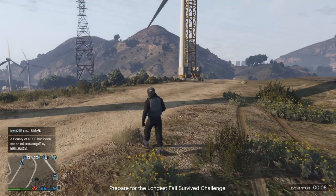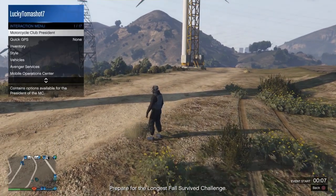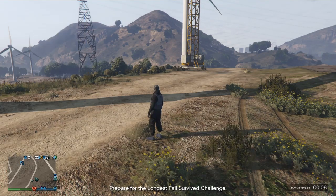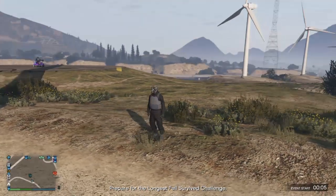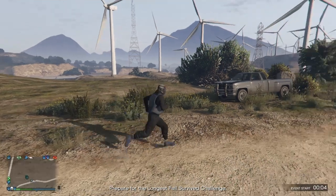First thing you want to do is make sure that you hit your PSN button if you're on PlayStation. Go to a recent activity where you can start GTA Online, and then double tap your PSN button to come back to the game. On Xbox, you want to make sure that you start up in a different targeting mode and then come back to GTA Online.